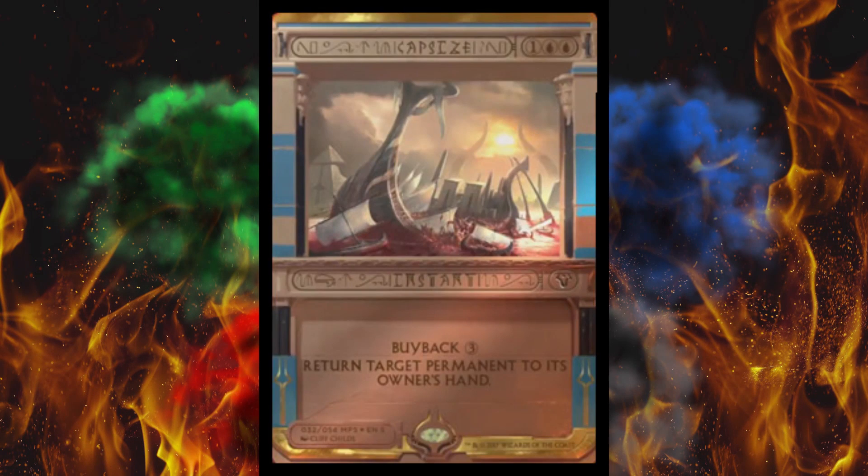Next up, Capsize. I've never personally heard of this. Buyback three — that's cool. Return target permanent to its owner's hand for three generic mana. There's some kind of FNM foil promo floating around for allegedly $25 retail, though I'm not really sure if that's the real open-market price. I don't think this invocation will even come in at that. Cyclonic Rift is just better.